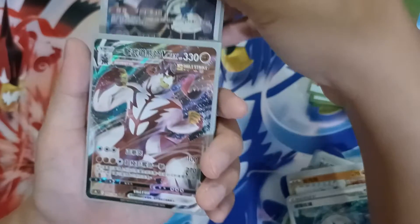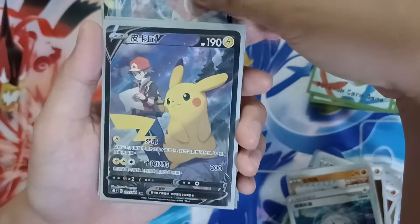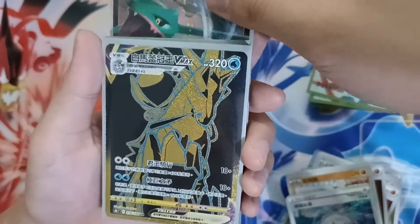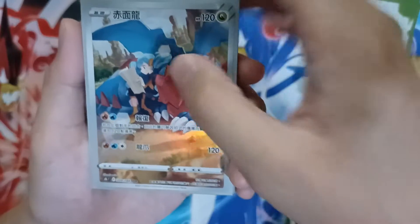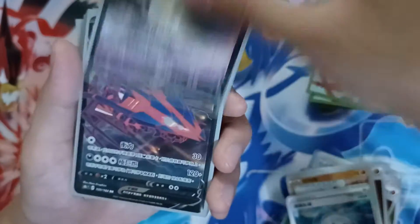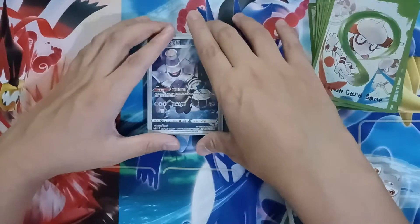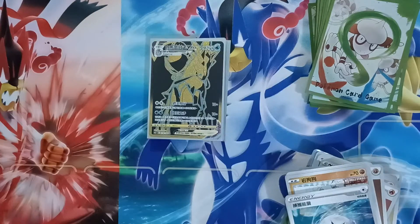We have Dusknoir Trainer Art, Urshifu VMAX Single Strike, Raihan with Trainer, Sylveon V, Pikachu V Secret Rare, Calyrex VMAX Golden Ultra Rare, Rayquaza V, Pikachu VMAX Gigantamax, Druddigon Character Trainer Art, Blissey V, Mimikyu V, Eternatus V, and Articuno V. My favorite is the gold one — let's showcase that one more time. Thank you everybody for tuning in, hope to see you next time!